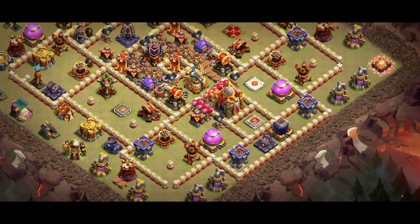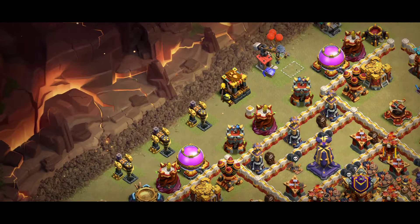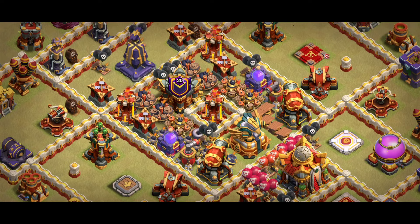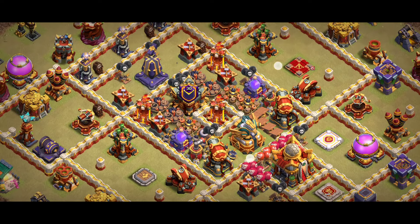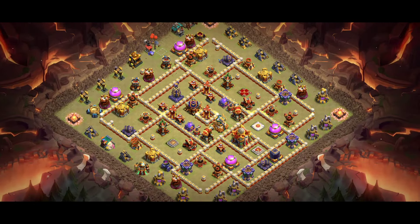Some players coming from the front — those are less experienced attackers picking that side to take down the town hall and looking for two stars. But if any player is looking for three stars, they will pick the middle area, which is why the middle is the key in this base. On the left and right, if you notice, we have multiple archer towers that give a lot of damage. I watched the replays and those bases can help you in CWL, war, and the legend league.